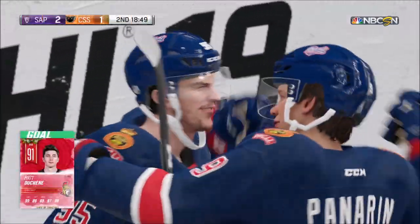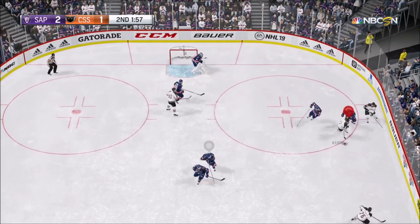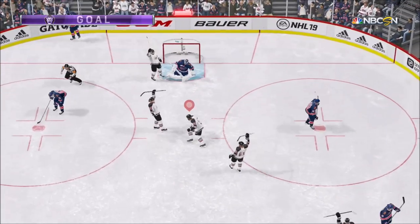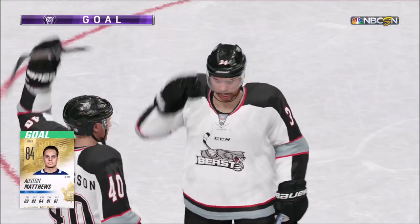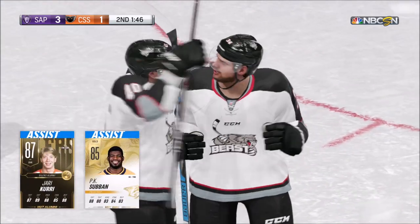That Christmas Matt Duchesne haunts me every single game — somebody scores against me with him. Right here, Austin Matthews with a six-knife. I love this base card, Austin Matthews. I've never had a chance to try one of his special cards, but if I ever do get the chance, I think he's going to be absolutely insane.